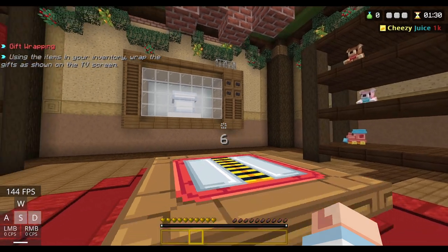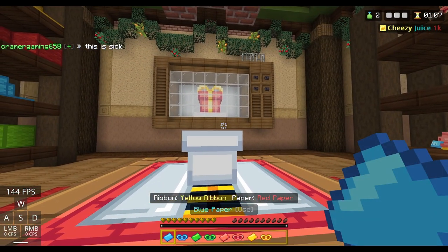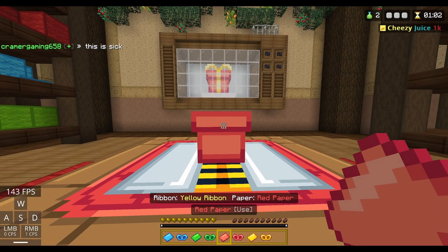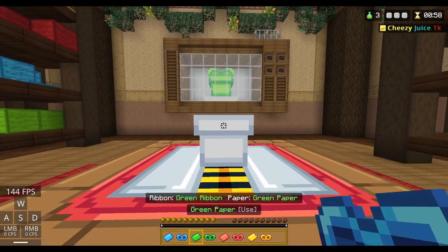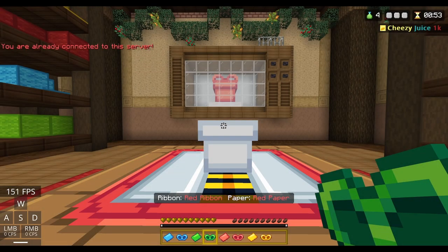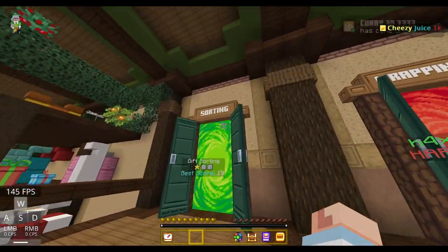The next one is the wrapping one. For this level, it's very easy — basically just look at the screen. You can see it's a red base with a yellow banner, and then it's a green base with a green banner. You basically have to replicate what's shown, which is pretty straightforward.